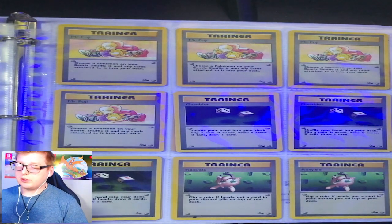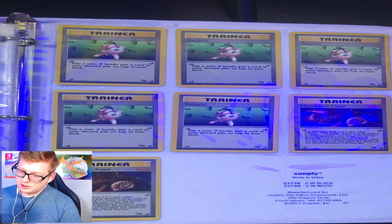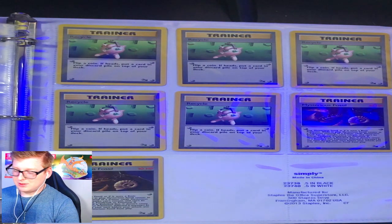Now I get to go over the Trainers just for a second. You got Mr. Fuji, you got the Gambler, you got the Recycle — all the rest of Recycle — and then Mysterious Fossil.